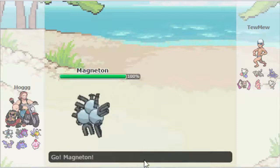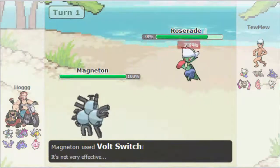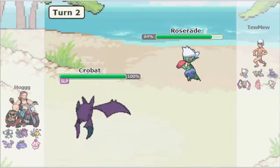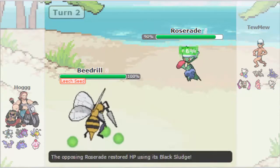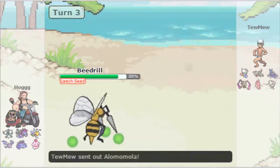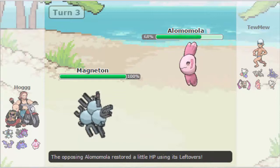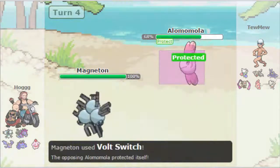Hogg is going to open up with his Magneton, figuring he can Volt Switch out on almost anything on Toomew's team, as Toomew chooses to bring Roserade. He's gonna reveal Black Sludge here, which means he's more than likely defensive. Hogg is just gonna sack his Crobat to the sleep as Roserade takes advantage of that and goes for Leech Seed on the switch. Hogg pretty much gets a free Mega Evolution here.